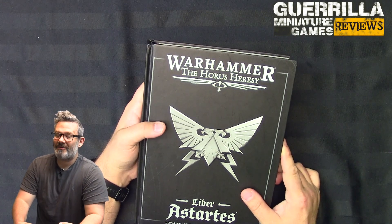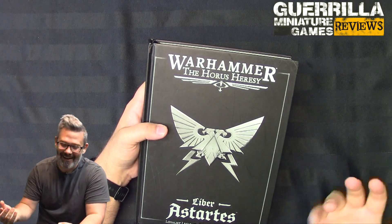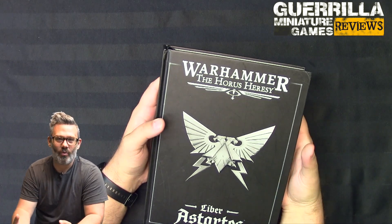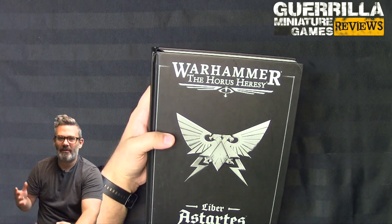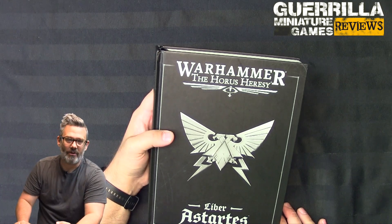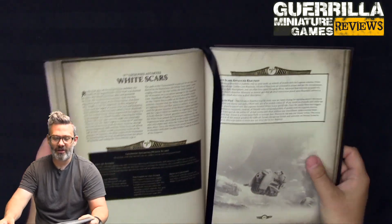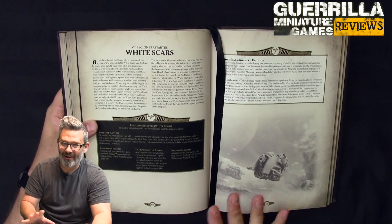Hey everybody, welcome to the GMG Review! This is part 2 out of 18 coming videos where I break down the different legions in the Liber Astartes and Liber Hereticus for Warhammer: The Horus Heresy. These videos will help you make up your mind what legion you want to do, give you some idea on what models you might want to buy and what the focus for each of them is going to be. We are on to legion 2 here, which is the White Scars, the 5th legion. We're going in book order, not legion order.